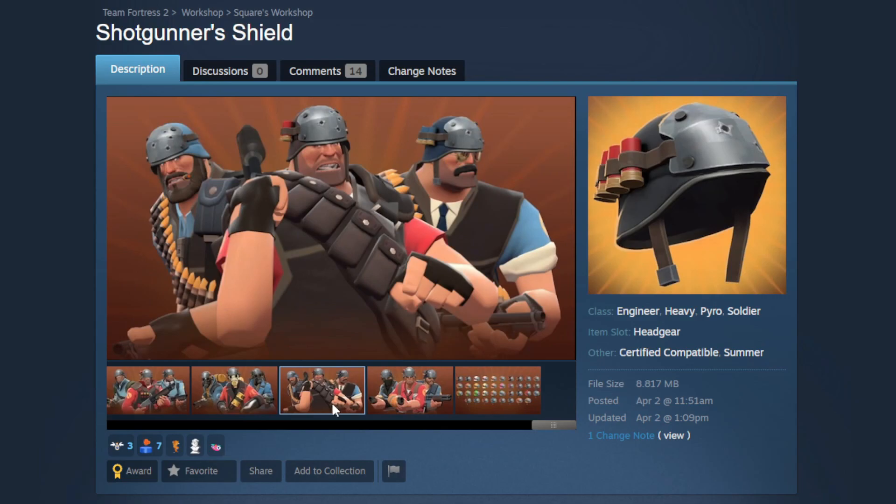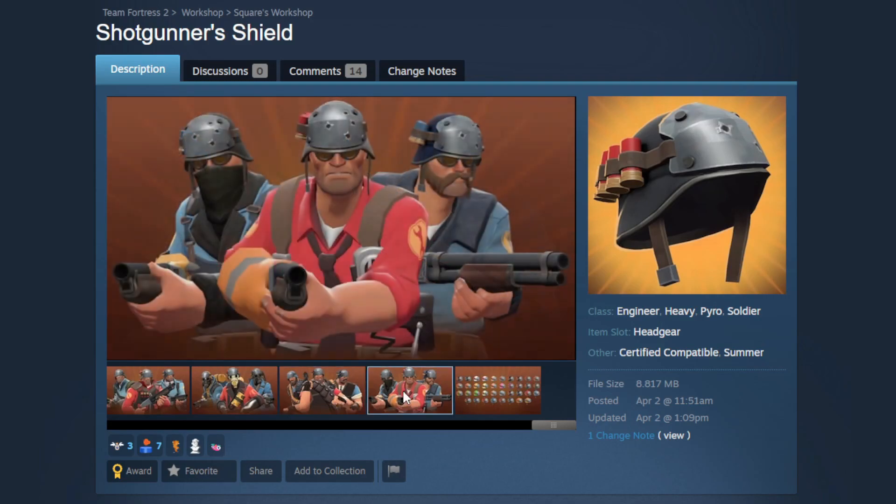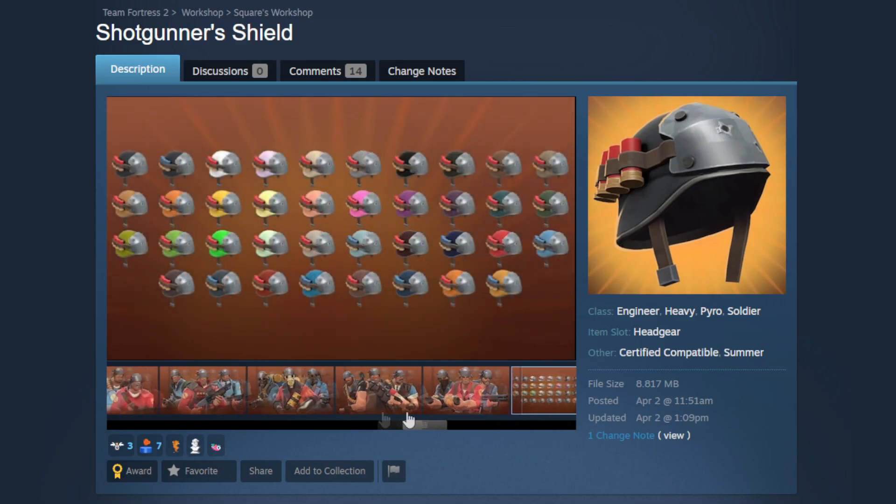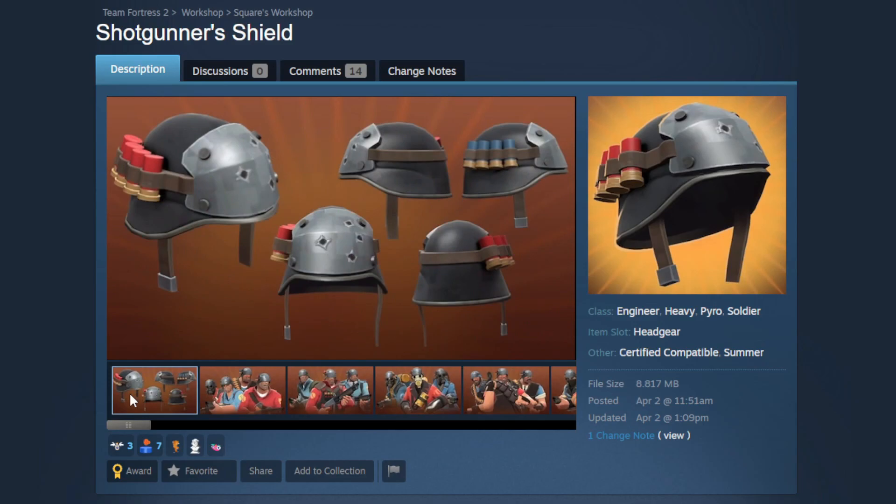Heavy has the same thing — tons of different military cosmetics, and the one in the back corner goes extremely hard. For Engineer, the side loadout gives a nice biker kind of vibe. The paint region is going to paint the helmet part. Overall a super solid hat — I really hope to see more hats do this theme of being modeled around a weapon, using the ammo, the properties, and the colors from it. That is such a cool way to do cosmetics.